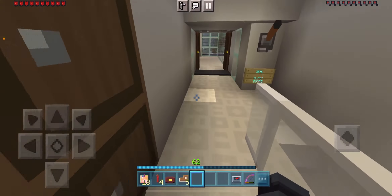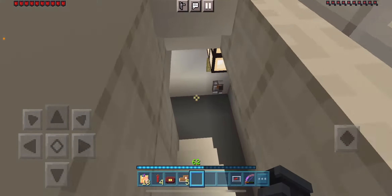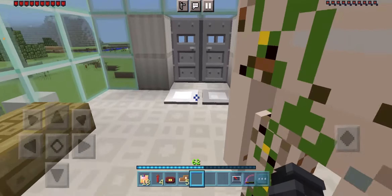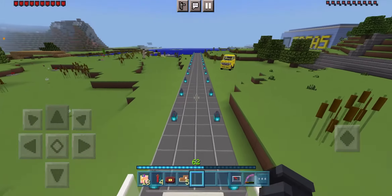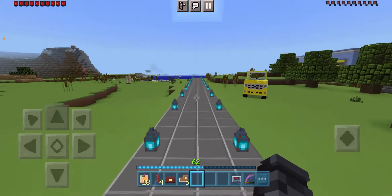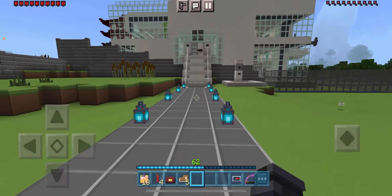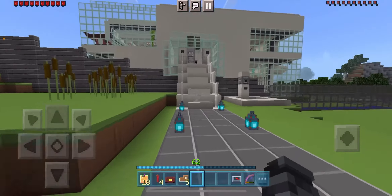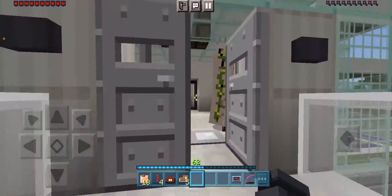Moving on — I'm gonna go down and show you the back entrance and exit. We have storage space over here, and then this is the back entrance and exit that leads out onto a lake. Really nice area — this is what it looks like from the back.